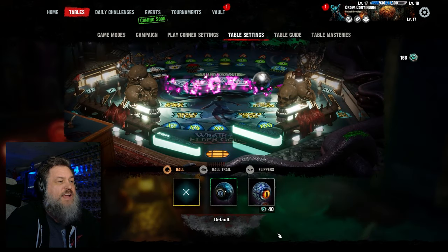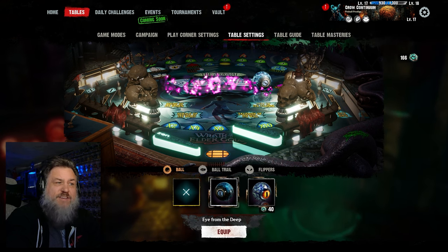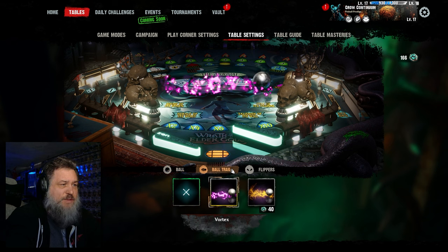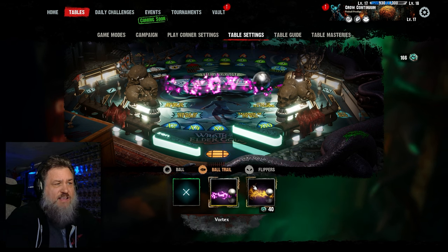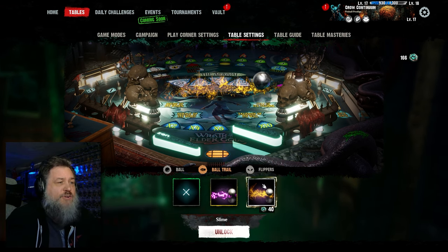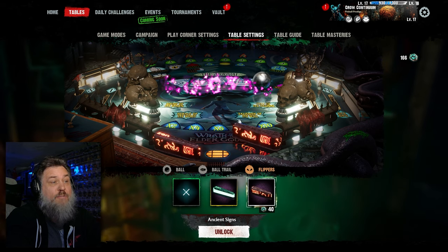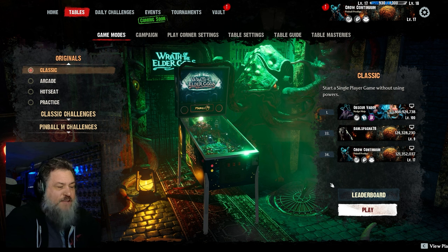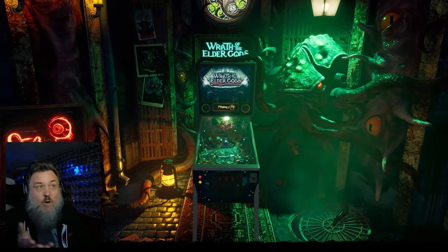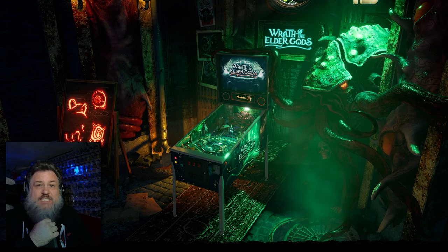If we look at the table settings, we've got two different eyeballs — there was only one previously, so I haven't purchased the second one yet; I'd rather buy stuff for other tables first. We've got ball trails — this effect or this effect — and these are exclusive to this table, they don't carry over to others. And then flippers — we've got a glow-in-the-dark option, or these, which I think are pretty cool. I would have bought these rather than those since they're the same amount of tokens. Thanks for watching, see y'all next time.